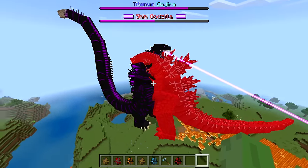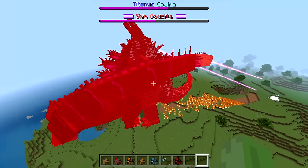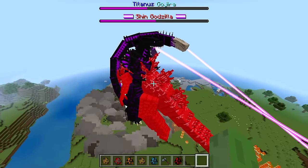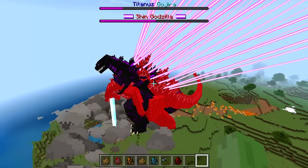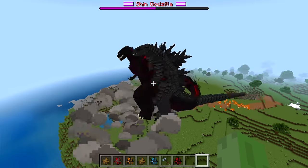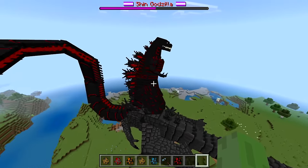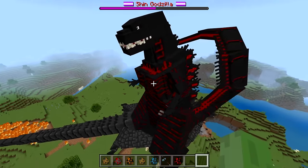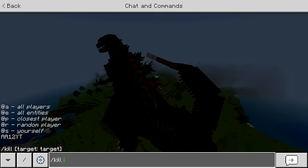Titanus is actually managing to heal up a bit even while being continuously hit by a beam. Now it's using its tail beam! This fight is a lot crazier than I expected. Shin Godzilla is aiming at the ground — and oh my gosh, Shin Godzilla is making a comeback! I think the fight might actually be over. Godzilla had the lead in the beginning, then out of nowhere Shin Godzilla goes crazy and absolutely destroys normal Godzilla. Round one goes to Shin Godzilla.